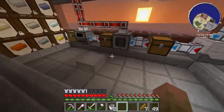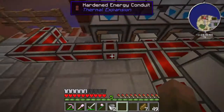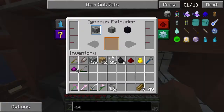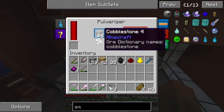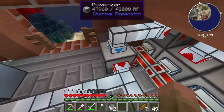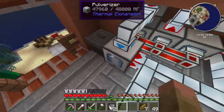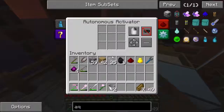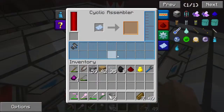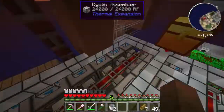This is the building where I process my ores. I've got quite a bit. What happens is cobble is pulverized into gravel, into sand, into dust. This gravel and dust goes into these autonomous activators, gets sifted, goes down to here, and gets crafted into the actual blocks.